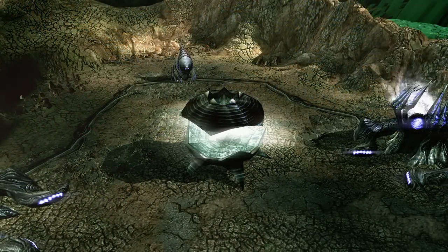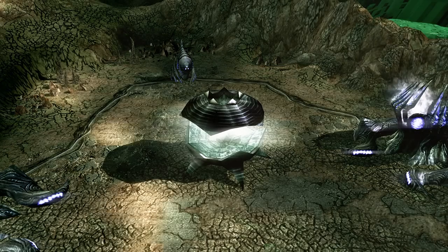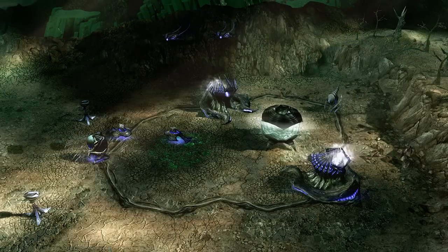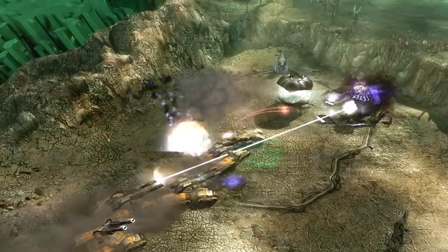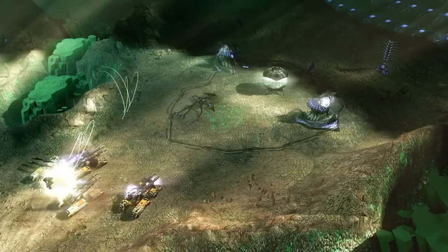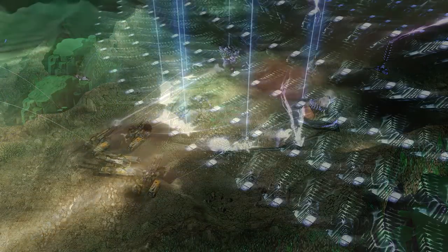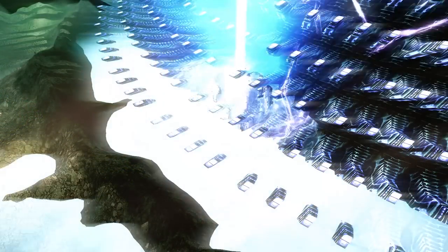The phase field more than likely utilized the same technology as the phase generators. The phase generators were spherical-shaped structures used to keep the threshold towers immune to all damage while under construction. Due to their importance, these generators were priority targets for GDI when attacking the thresholds. The tower under construction in Rome was protected by three of these phase generators, though only one was needed to protect the entire tower. All three were successfully taken out by the GDI commander, making the tower vulnerable and ripe for destruction with an ion cannon strike.